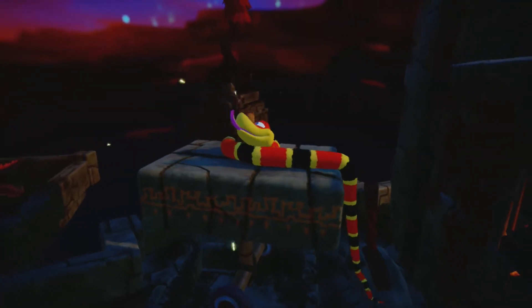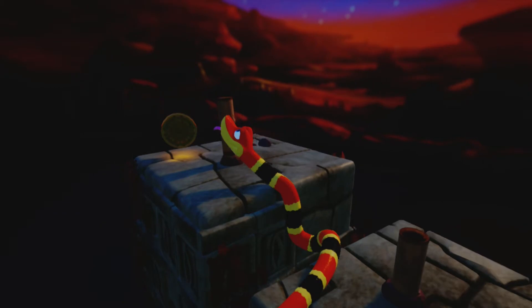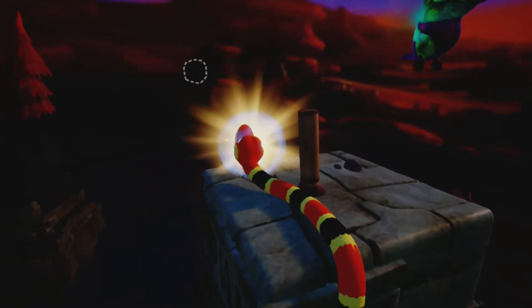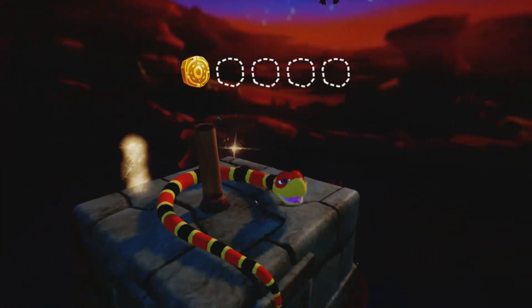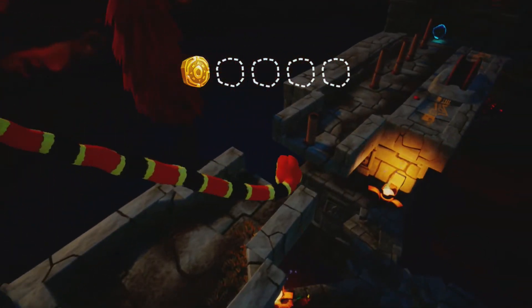Alright, so to get the first coin, all you have to do is get to the top of this moving platform, then stretch Noodle out to the top and the coin will be right there. It's very simple — just make sure you get off at the exact time.